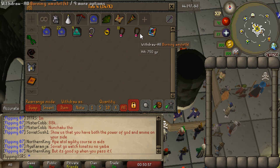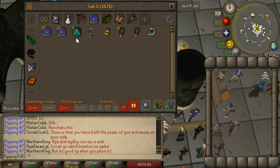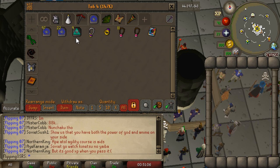One tab I don't really have much in yet is my teleportation tab. I would like to start doing medium clue scrolls, and at that point I want to go ahead and buy a bunch of the different teleports. But like I said, I'm not going to buy items just for the sake of having them in the bank until I actually need them, and I'll go ahead and add those in later.